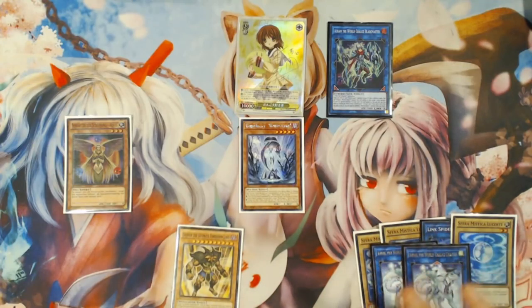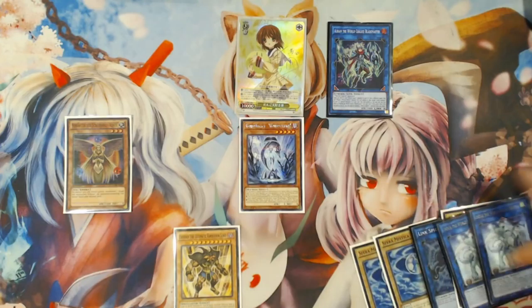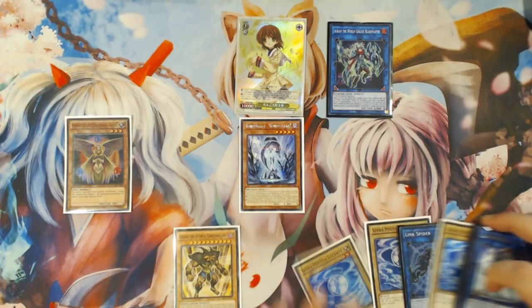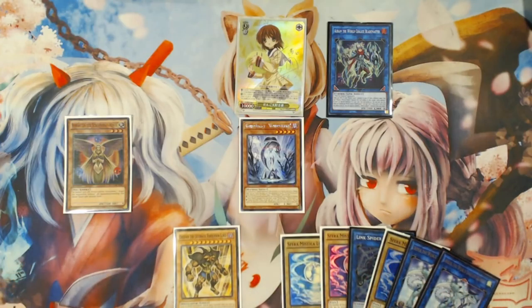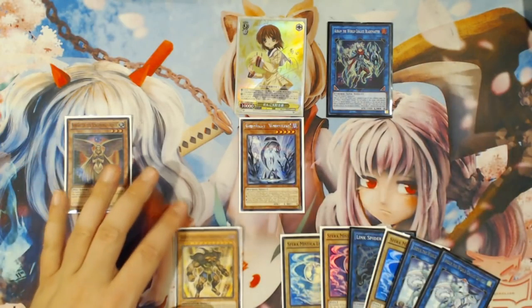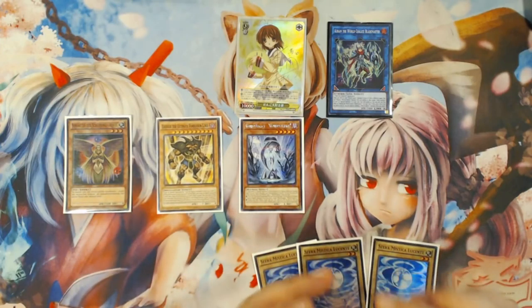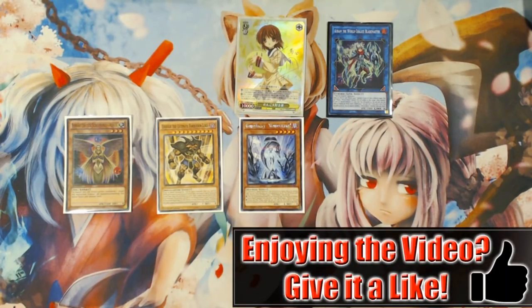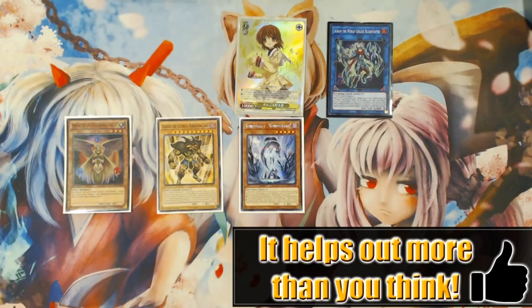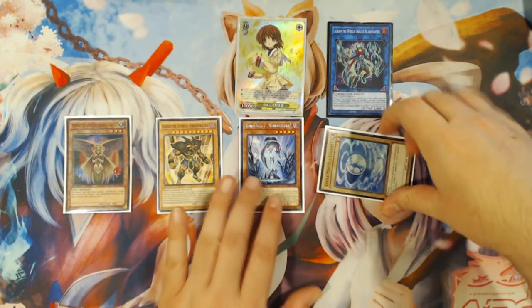It should be noted that this combo is completely self-contained — it is purely a three-card combo that requires zero outside influences to make it work and produce the extra link plus Cyber Dragon Infinity. This is the optimal point for you to summon Exodius to your board. You're going to summon Exodius and shuffle back your link monsters that you used, and put your Shine Balls back into your deck. Then you're going to use Venus's effect, paying 500 again, and summon another Shine Ball from your deck.